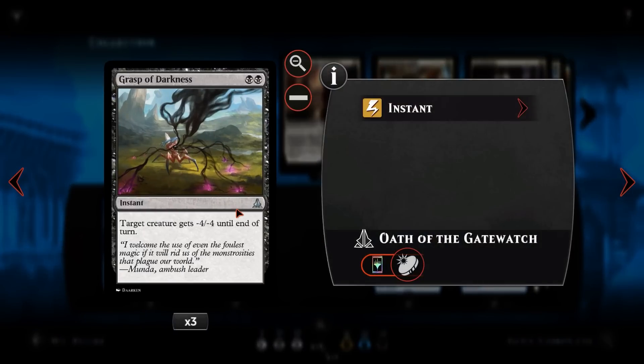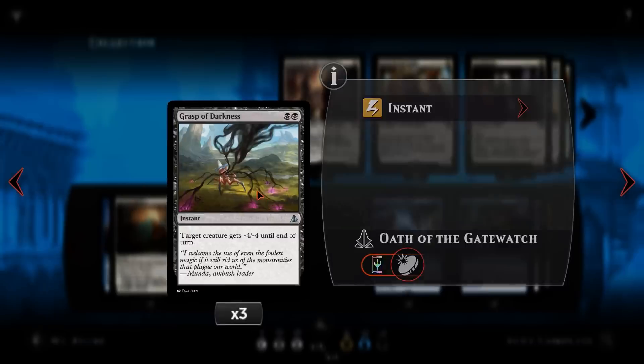We then have Grasp of Darkness. For two black at instant speed, target creature gets minus four, minus four until end of turn. This gets around indestructible creatures, though there aren't many indestructible creatures that are this small. It kills Kalatas and a lot of white weenie creatures. Red deck wins has a lot of low toughness creatures, so Grasp of Darkness hits most of the creatures that you really want to hit.